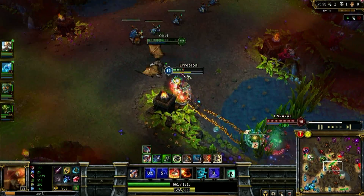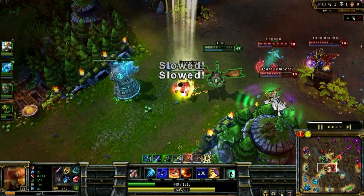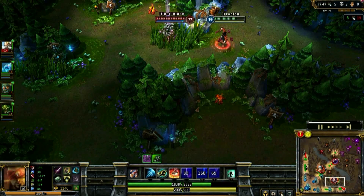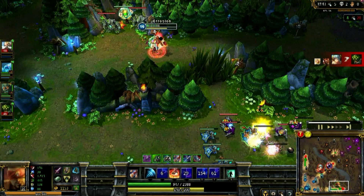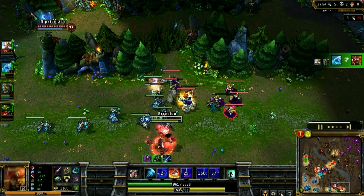I dodged the Lux laser and managed to break it with my life. Here's a Vayne who's extremely fed — notice how I use the walls to my advantage because both my dashes go through walls. It's a great example of both Q and W at their finest juking abilities.